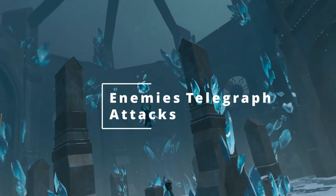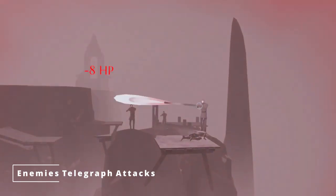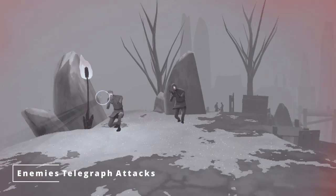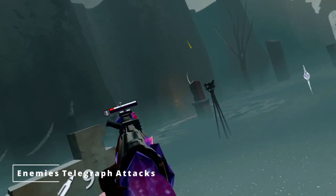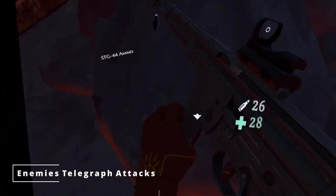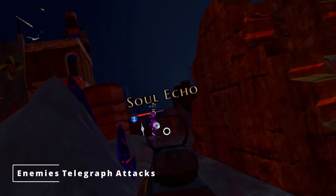Every enemy in the Light Brigade telegraphs their attacks. They'll glow red for a moment and then fire their weapon a set number of times. For instance, enemies with bows will fire a single arrow, and enemies with rifles will fire twice. This means that you should always keep an eye out for when an enemy telegraphs their attack and get to cover when they do. You can also attempt to dodge enemy attacks by ducking, running, or teleporting if you're out of cover.